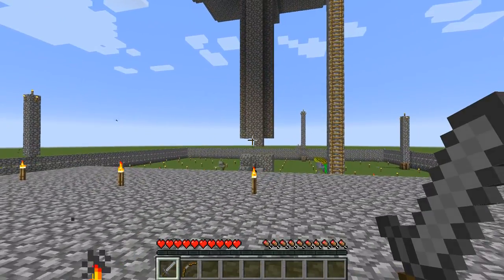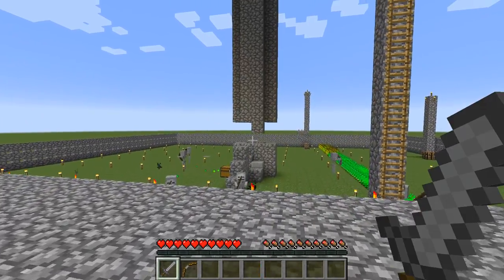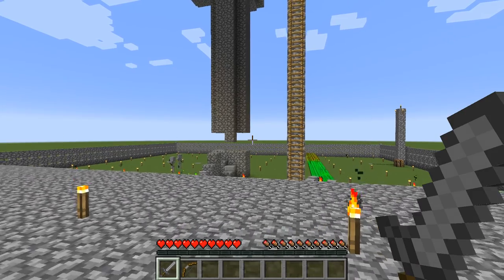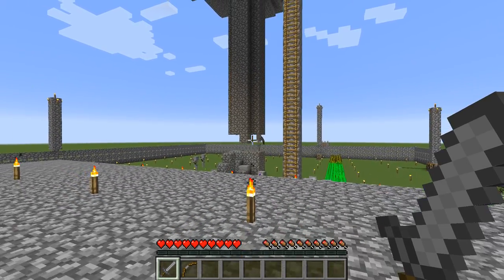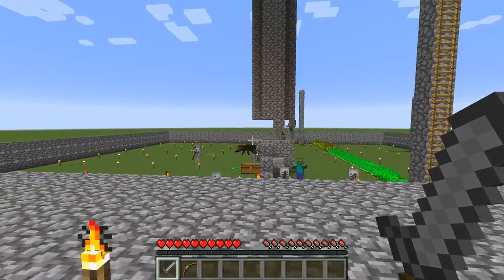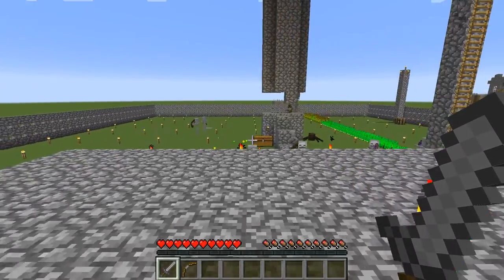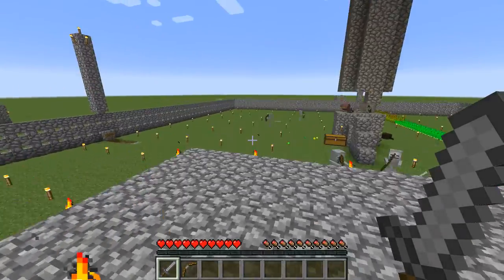I basically made this into an XP grinder by making it a bit higher, and trying to get iron from zombies. But for some reason a creeper blew up and it just caused them to all come out. And they're still going, so that's something that's not very good. I lost a lot of very good stuff, so I'm going to go get my arrows and stuff real quick.